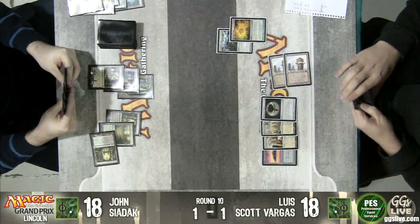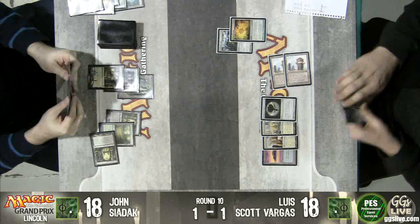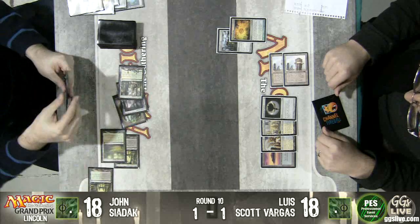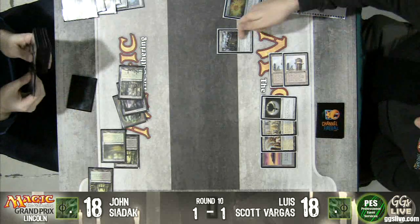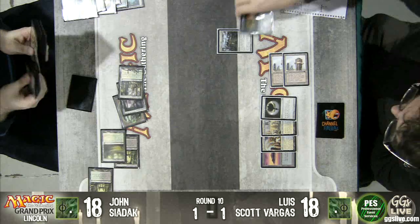Talisman for Luis — continuing to develop his mana. Still very far off Tron here. He's only one-third of the way towards Tron. He has a lot of land — he can always get a piece with his Expedition Map. He's wisely waiting. Nobody can cast cards from graveyards or libraries with the Cage out.